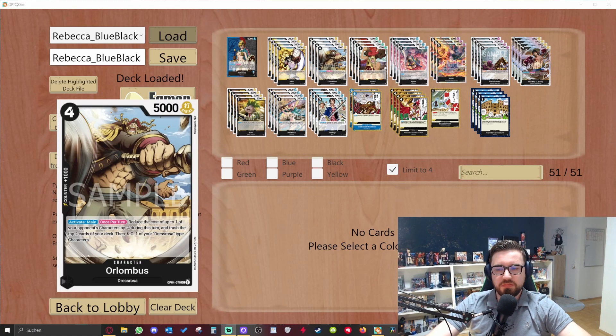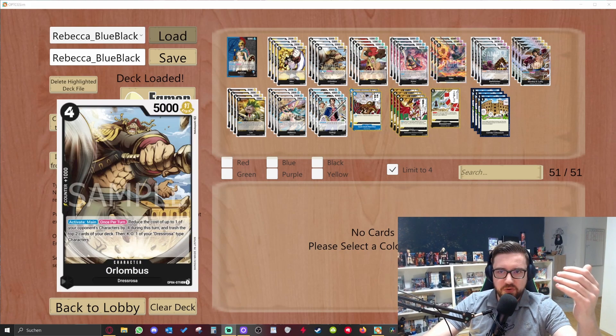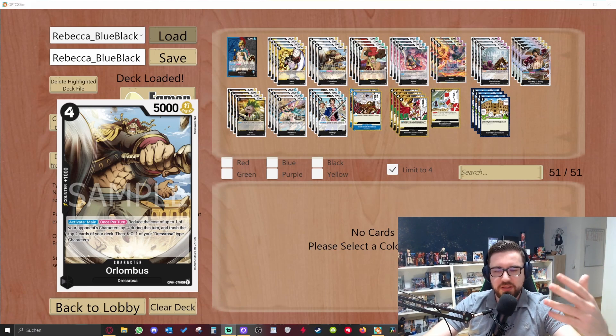Now we have Olumbus — a really strong and important card for your combos. He has one counter and four cost, which is pretty high. He has 5k power with an active main ability: once per turn, reduce the cost of one of your opponent's characters by four during this turn and trash the top two cards of your deck. Then KO up to one of your Dress Rosa type characters. You can combo this with Kuro because it's an all-time effect — you rest your stage or leader and Kuro survives anyway, so you don't really need to KO another card.